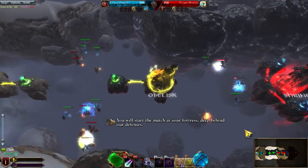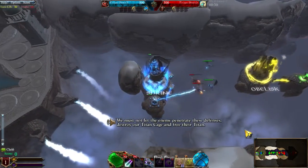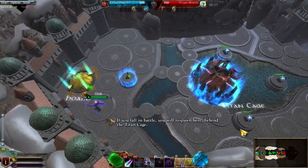You will strike at your foe's base, deep behind our defenses. You must not let the enemy penetrate these defenses, destroy our Titan Cage, and free their Titan. If you fall in battle, you will respawn here, behind the Titan Cage.